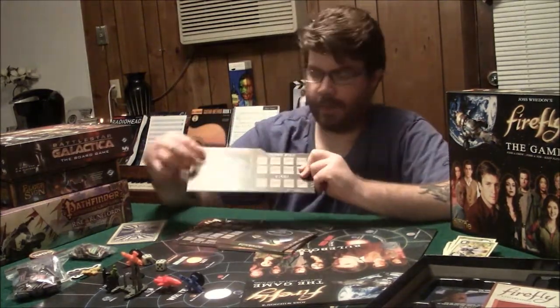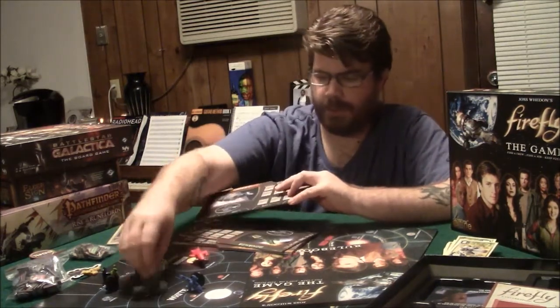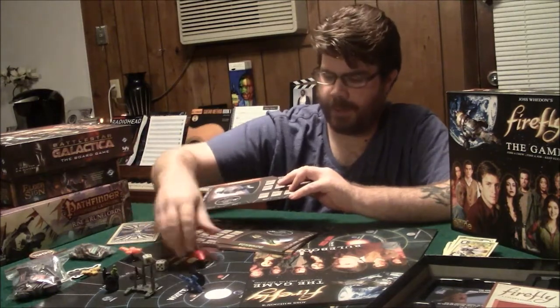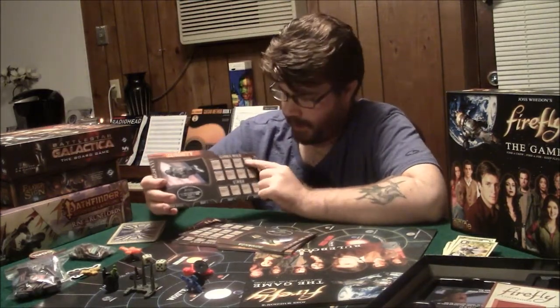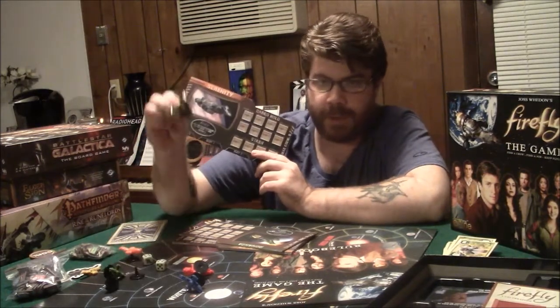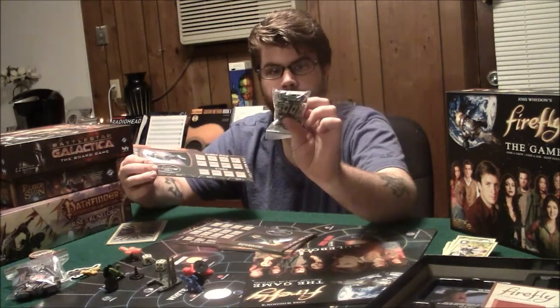You each get a tile ship, which tells you which ship you control — they're all just different versions of Serenity. You also get your other ships and a little reaver with the broken wing. It's going to tell you your cargo hold and your stash hold. Your stash hold is cargo you can hide — if you get boarded by the Alliance, they can't find it. Your main cargo hold controls your fuel and parts to make sure you can make it through your journey.